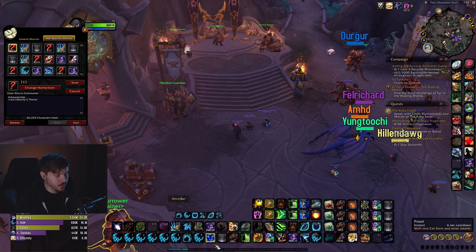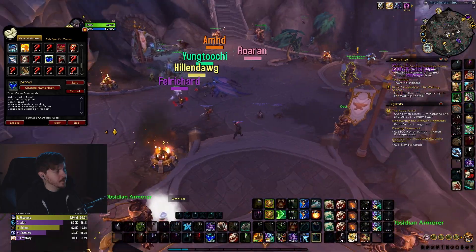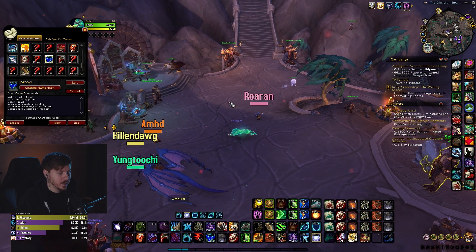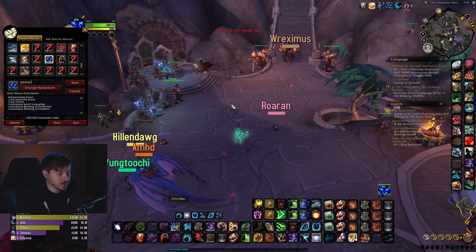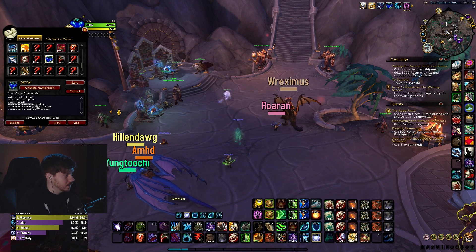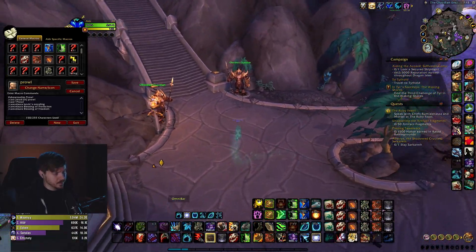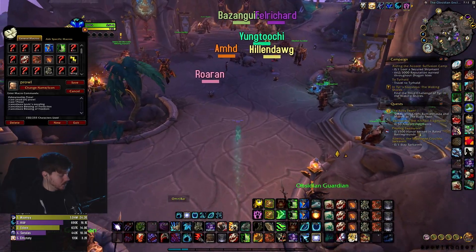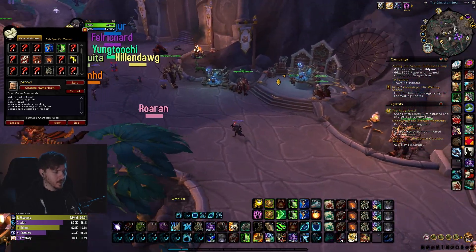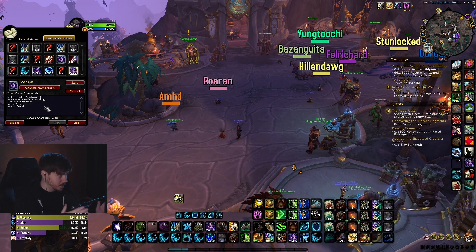For macros, starting with Prowl — I use a cancel-aura macro so if I'm in combat and someone buffs me with an enemy mage around, I can press R to get rid of that. On the Prowl macro, spamming it won't take me out of stealth. I have to press Alt+R to come out of stealth if I need to, which is rare.